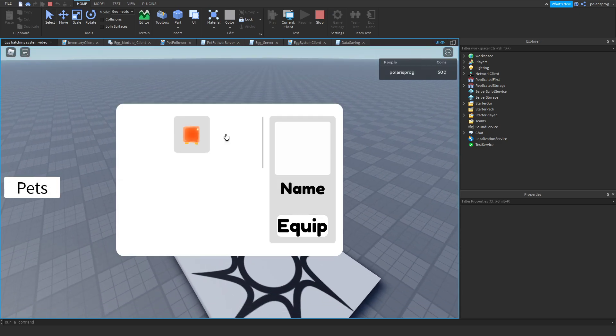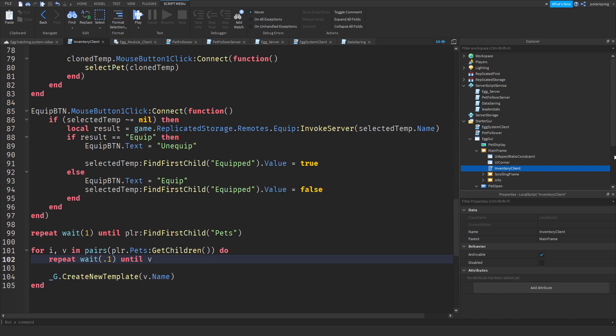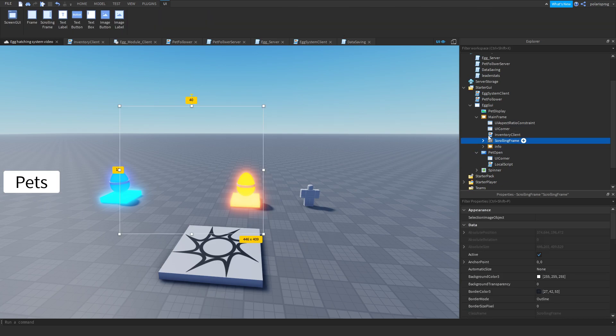Now if you go ahead and play the game, you should see that we have a saved pet and we can actually equip it, which is really nice. Now all we have to do is make an Unequip All button.